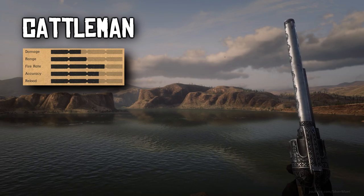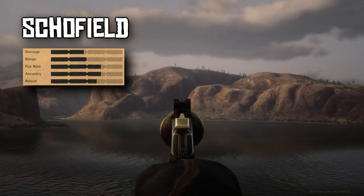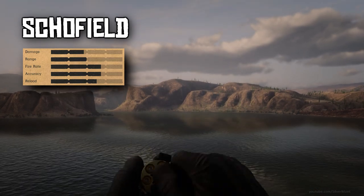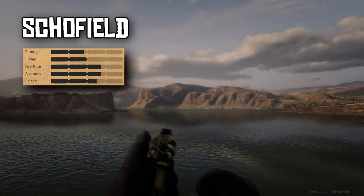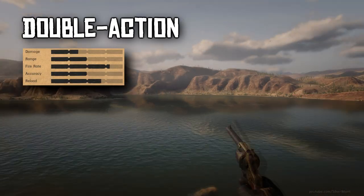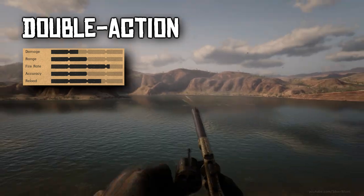Speaking of the Schofield, it's a little more accurate and a fraction more powerful, at the cost of reload and fire rate. We also have the Double Action Revolver. Every other revolver in Red Dead Online is single action, which means you need to cock the gun after every shot — that is what the action refers to. Whereas the Double Action offers that smooth, self-cocking action. This comes at the cost of damage and accuracy, but the fire rate and reload speeds are incredible. If you ask me, there's no better revolver to use from horseback at close range. A pair of Double Actions makes for great dual wielding, too.